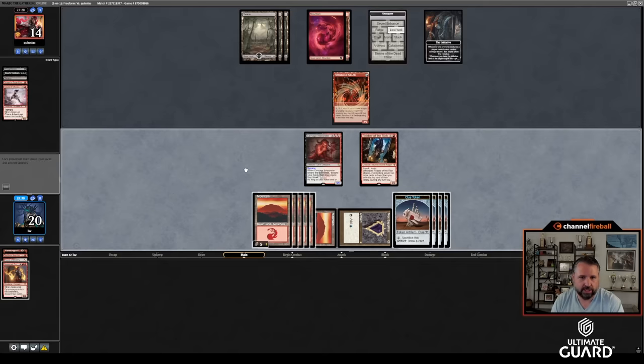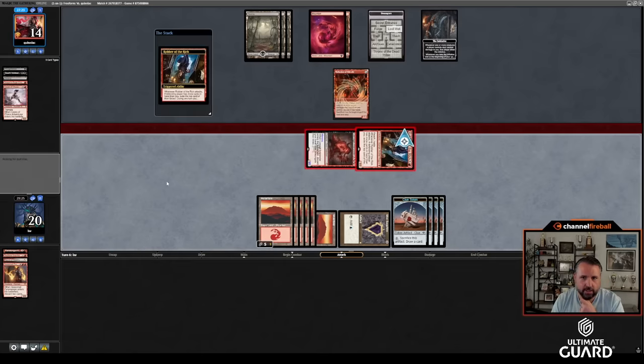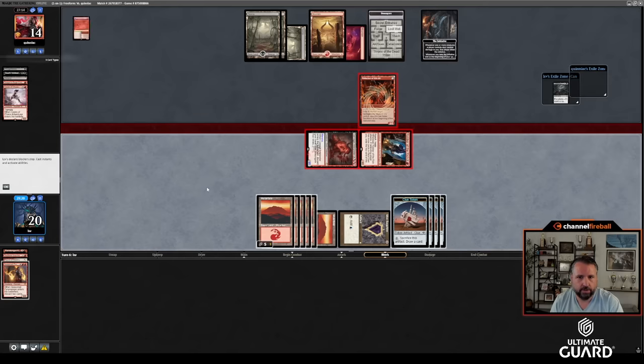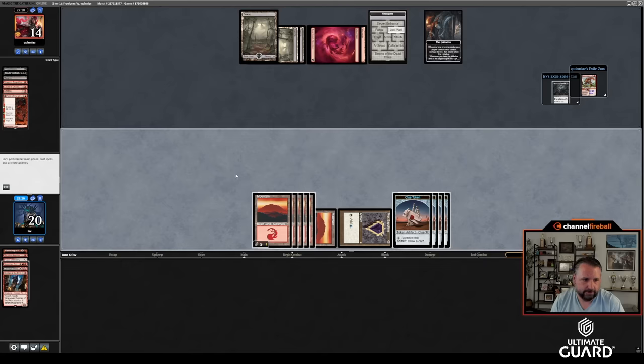Just going to attack and see what happens. No way to kill Robber pre-combat I guess. Robber trigger — Collective Brutality. I'll kill that Reflection of Kiki-Jiki if able. Stomp the Carnage Interpreter into a Lightning Bolt into a Braid. I'm no longer that interested in casting Collective Brutality. I have a Seasoned Pyromancer in my graveyard and I'd rather spend the mana making Pyro than cracking clues. Quinn has a Bone Crusher at minimum.